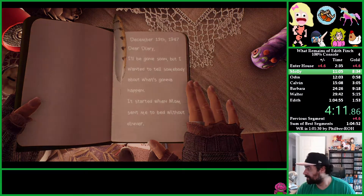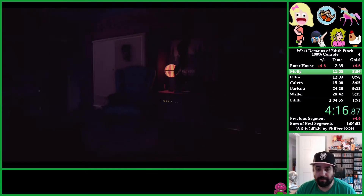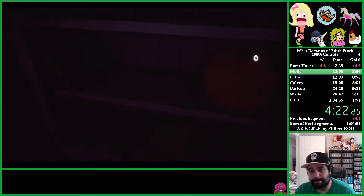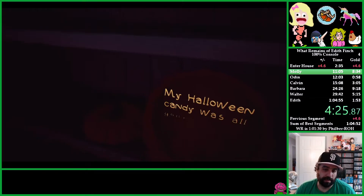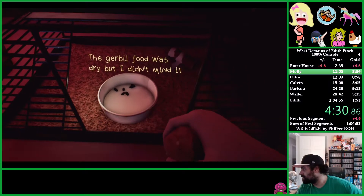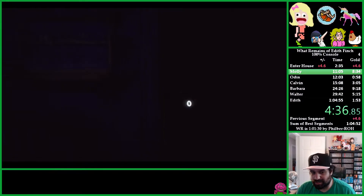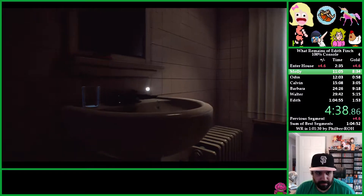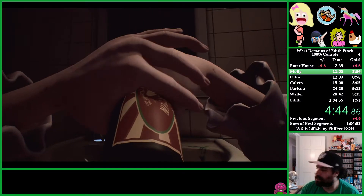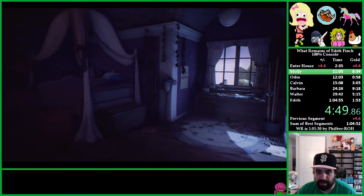This is one of Molly's diaries — one of the three required stories for any%. The three required for any% are Molly, Barbara, and then the last one, which is just Edith. Molly was sent to bed without dinner so she's eating everything in her room. You need to eat or at least look at three things to unlock the next sequence, so now that we've eaten three things, we're going straight outside.